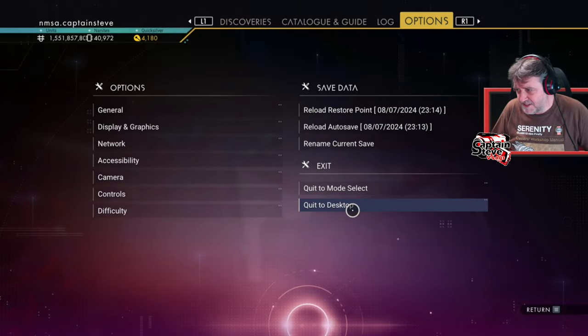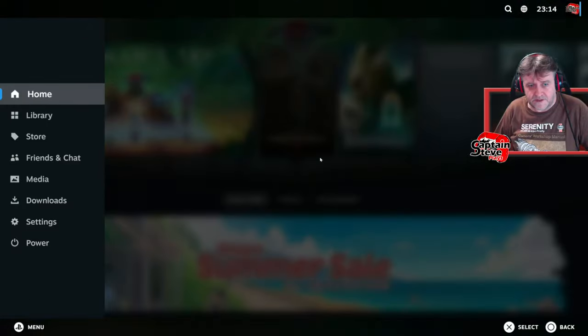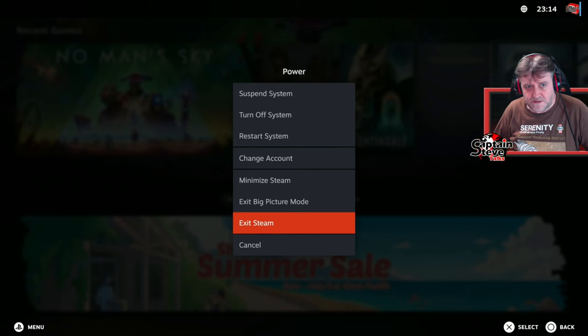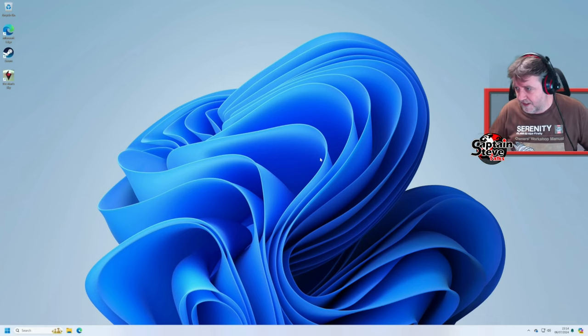I think what I'm going to do is just quit to desktop and we'll see if it brings up my PC automatically in the background here. Done — cool, looks like it might have done. So let's come out of there and exit Steam. Yeah, sort of like the game mode of Steam — I think it works quite nicely. There's my background on my lovely desktop, my new desktop.